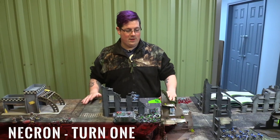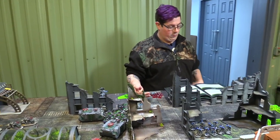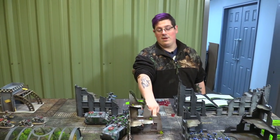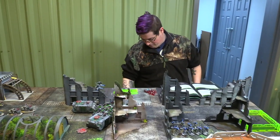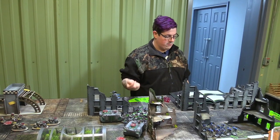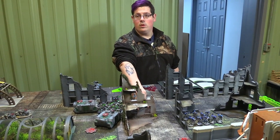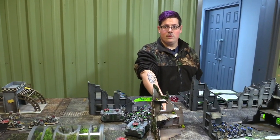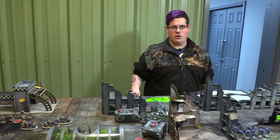Necron turn one — I have quite a few abilities. First, the Nemasaur has Transient Madness — I roll a D3 and pick a result. I got two, which is plus one attack characteristic, given to the Lychguard. The melee unit gets plus one attacks — three attacks total. Second, spending a command point down to five, using My Will Be Done via the Pharon Overlord stratagem on two units — Lychguard and the Destroyers both get plus one to their hit roll.